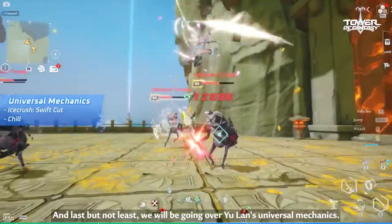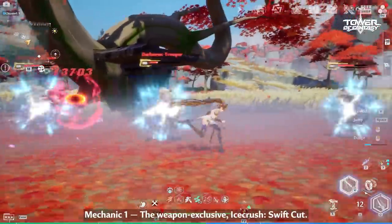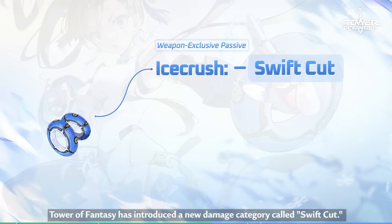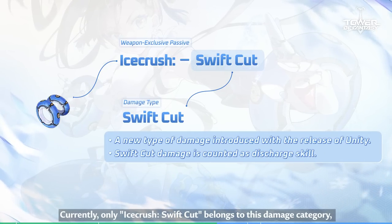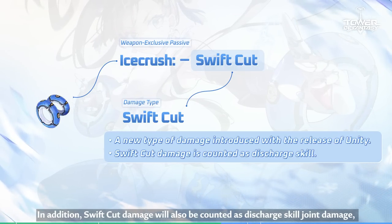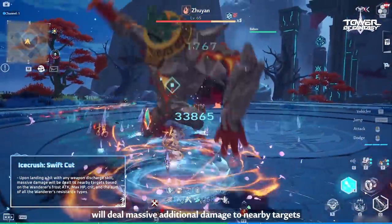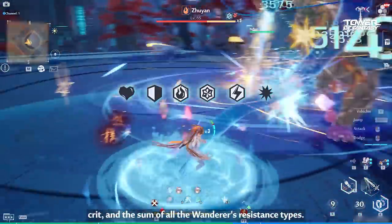Last but not least, we will be going over Yulan's universal mechanics. Yulan has two damage boosting mechanics which can take effect in either of her forms. Mechanic 1: The Weapon Exclusive Ice Crush, Swift Cut. With the release of Unity, Tower of Fantasy has introduced a new damage category called Swift Cut. Currently, only Ice Crush Swift Cut belongs to this damage category and enjoys the benefits of Swift Cut Damage. In addition, Swift Cut Damage will also be counted as Discharge Skill Joint Damage, triggering related mechanics. After equipping Unity, landing a hit on any weapon discharge skill will deal massive additional damage to nearby targets based on the Wanderer's Frost Tactics, max HP, crit, and the sum of all the Wanderer's resistance types.